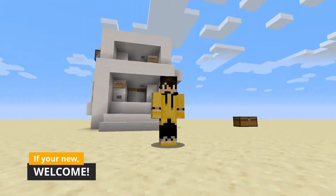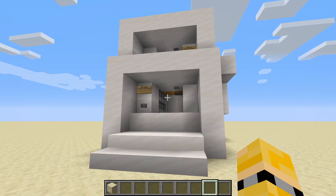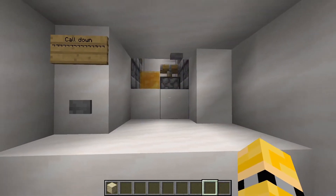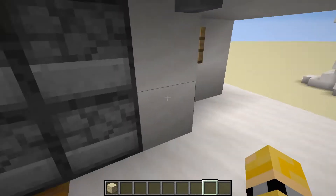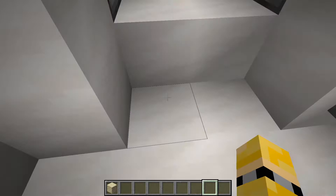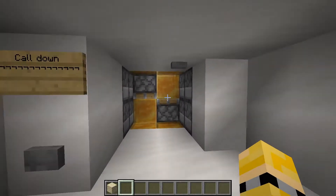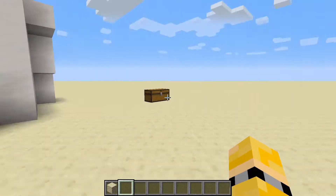Hey there guys, my name is the Golden Dragon and welcome to another tutorial. In this tutorial I'm going to be showing you guys how to make a 2x2 elevator. The cool thing about this elevator is you can also call it down. So as well as going up with it, if somebody's already taken it down, you can call it back up and go down yourself. Let's go into it.